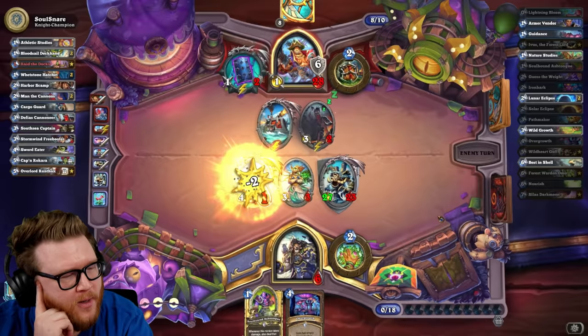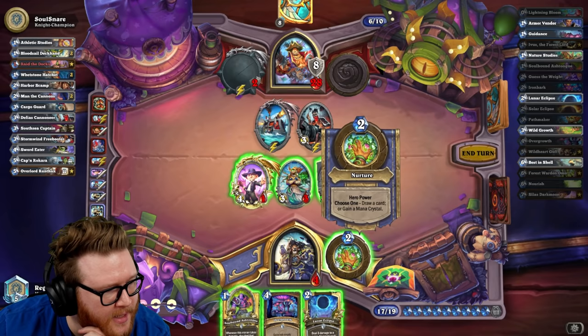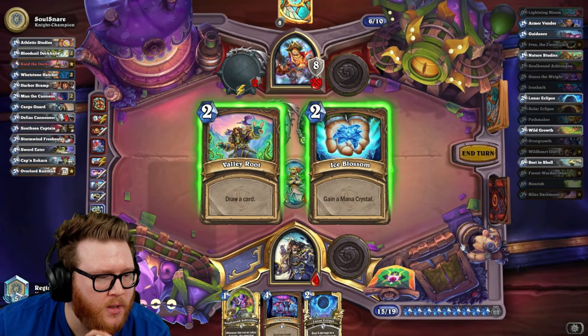That makes sense actually. I like that — it does mean I can hit you for 27, but you get a face out. That's actually kind of sneaky, I like that play. I need an Armor Vendor or a way to gain life off Guidance or Nature Studies. If I go for a mana crystal here — Overgrowth actually draws me a card but I have to commit mana.